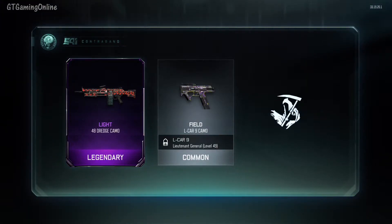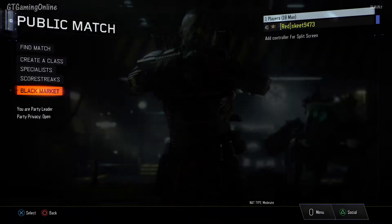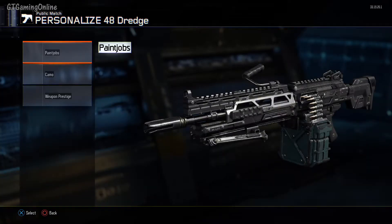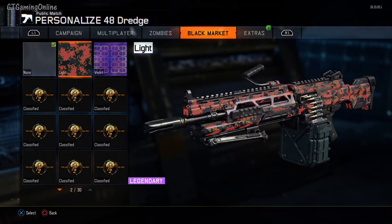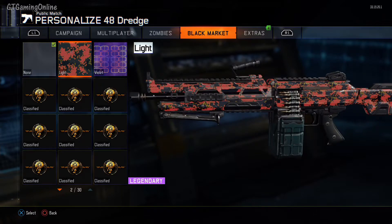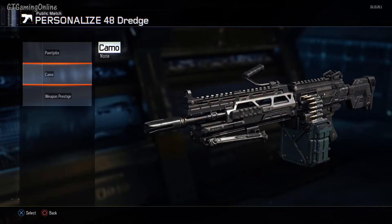Sixth case — got a legendary for the 48 Dredge again. Now I have two camos for this gun. Let's go ahead and check that out. This one actually looks better than the Violet in my opinion. I kind of like red a lot more than anything.